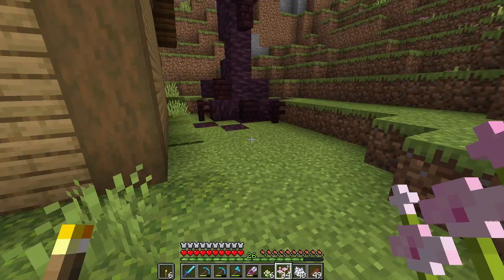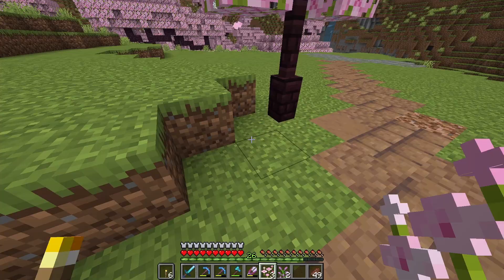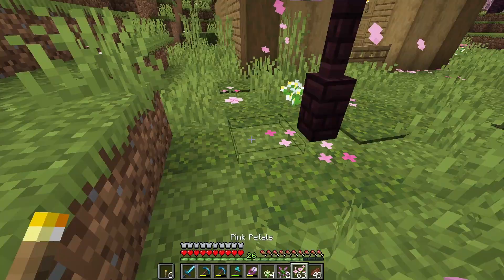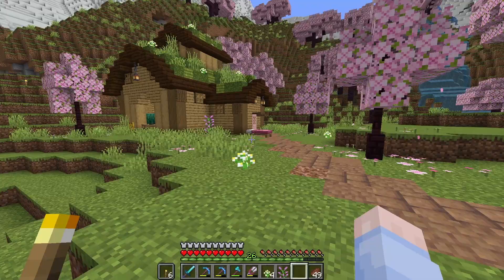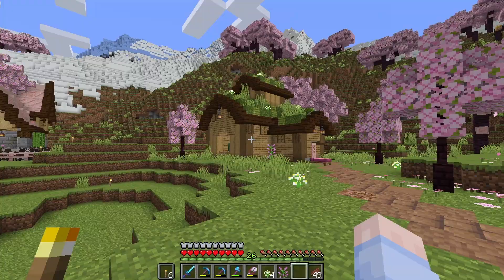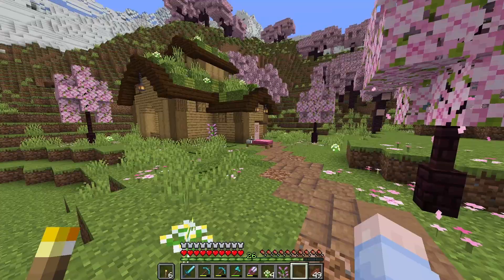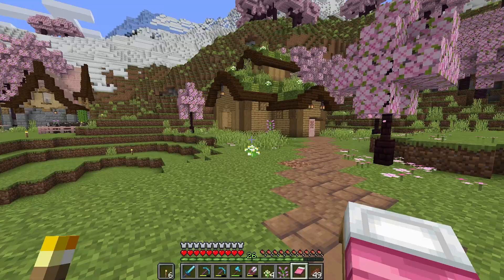Of course we need to absolutely cover the ground underneath this tree with pink petals — and the same under the smaller ones too. We're going to need way more bone meal and way more pink petals than this. Well, that's me totally out of pink petals and bone meal, but I think this is looking really nice now. Adding these trees has really helped bring this building in to fit with the rest of the biome — even though there isn't really any pink in the build itself, having the little cherry trees around it really helps blend it in.